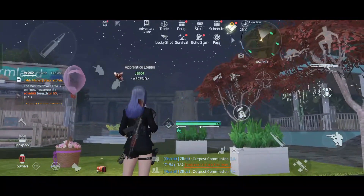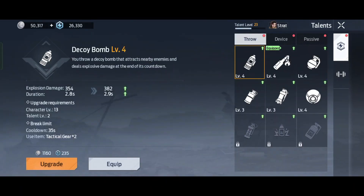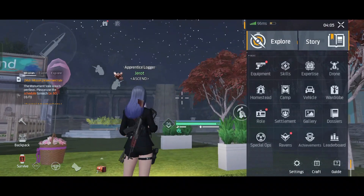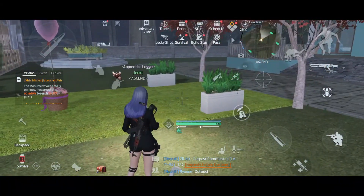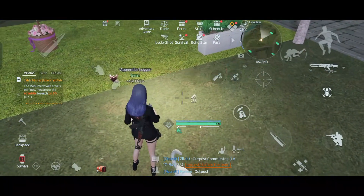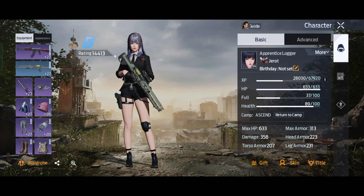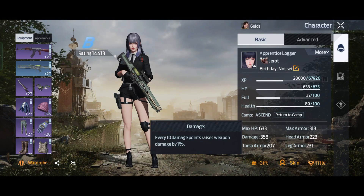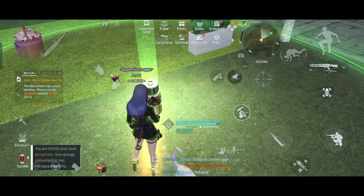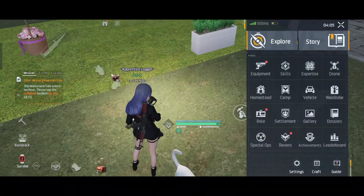Now let's talk about this biotic weapon. I'm going to deploy this healing device and show you that my damage instantly increases. Now I have like 358 damage, but this trick will only work temporarily — it will only take effect every time you use this healing device.